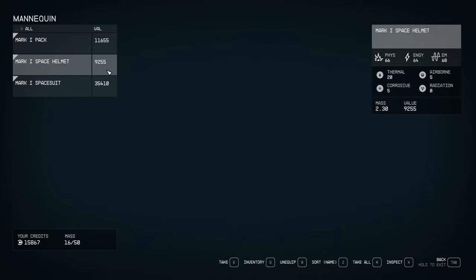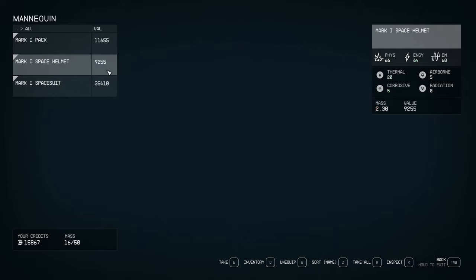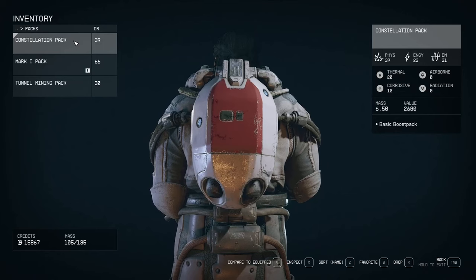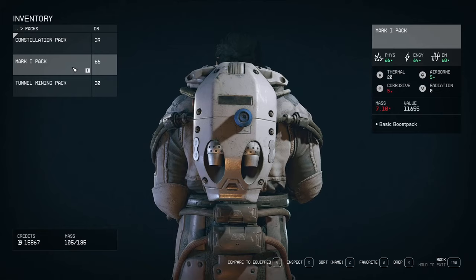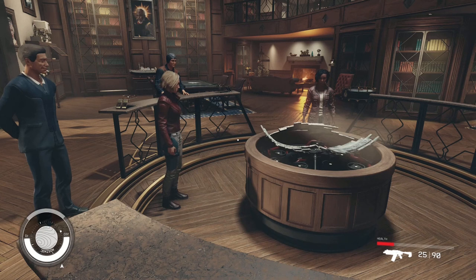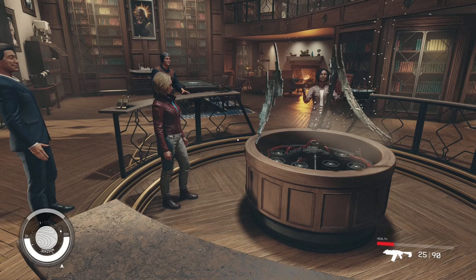It's only the beginning of the game. We completed only the tutorial mission and here we got such a nice set. This is the Constellation pack you get for completing the first quest and joining them, and this is the Mark 1 — it's definitely much, much better. Now you know the secret and can get yourself very nice equipment right from the beginning of the game. I hope you enjoyed this video — if you did, don't forget to like it and subscribe to see more Starfield secrets.